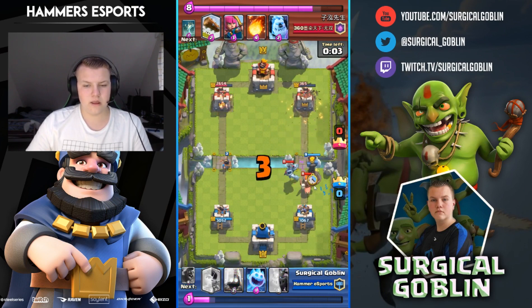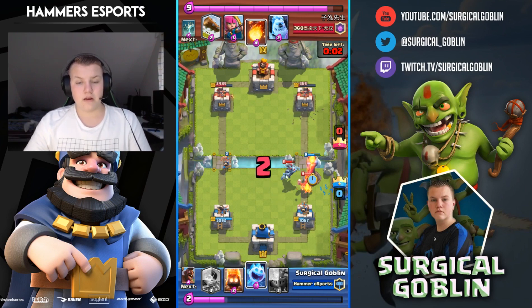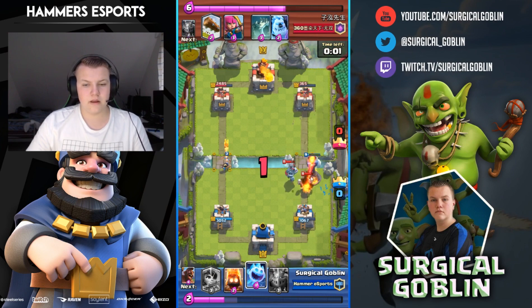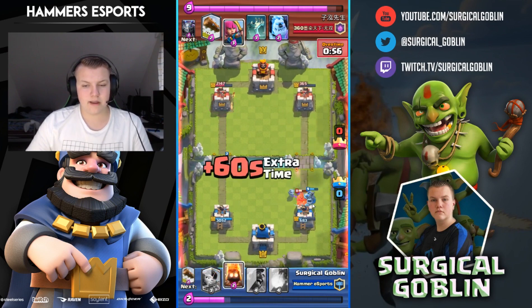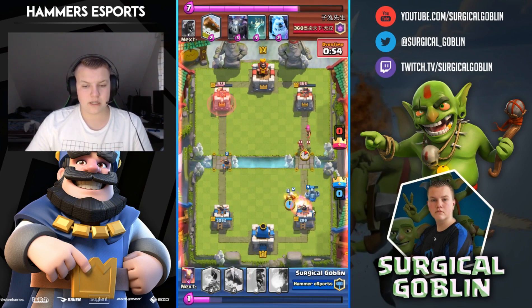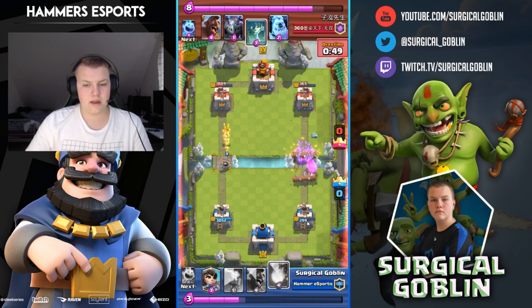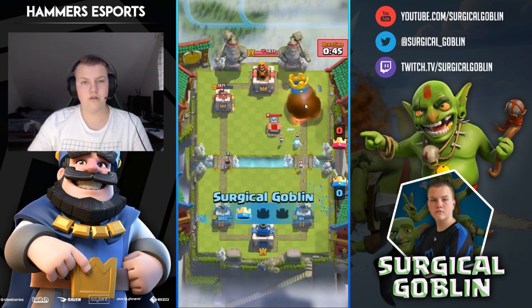I lock, hit all the skeletons and the hog rider as well. I drop my inferno here because he'd expect me to put it in the middle, and his mega minion was there too — if I'd put it in the middle his mega minion would have killed it right away and his hog rider would finish off the tower. He fireballs, I drop ice spirit and mega minion — his hog gets another hit putting my tower down to 299 HP. He logs and I log back — my tower is down to 161 HP, but I fireball to take the win.